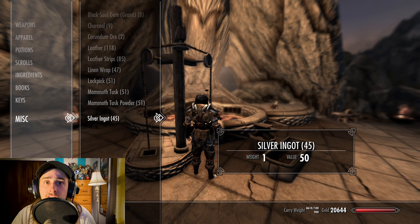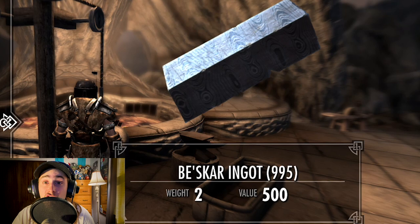Aside from those things, in the actual miscellaneous category, you'll just need some charcoal, leather, leather strips, silver ingots, and plenty of that sweet, sweet Beskar.